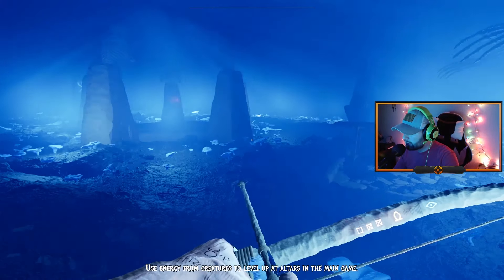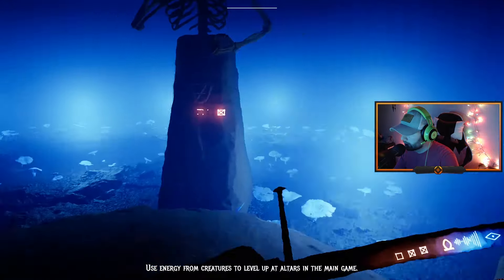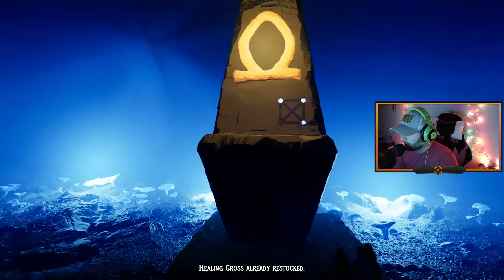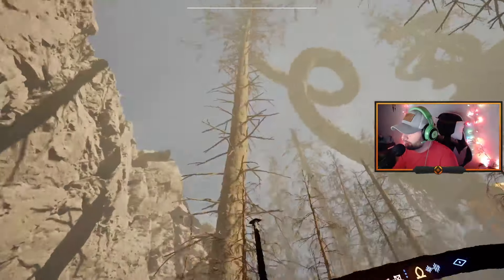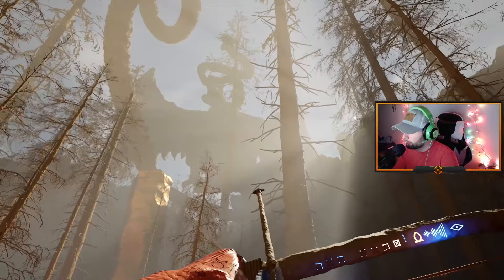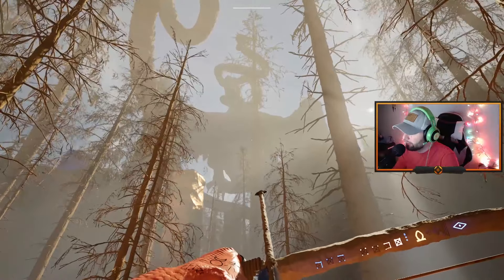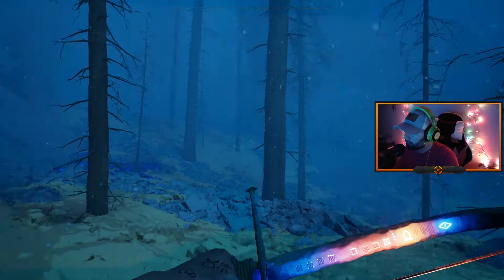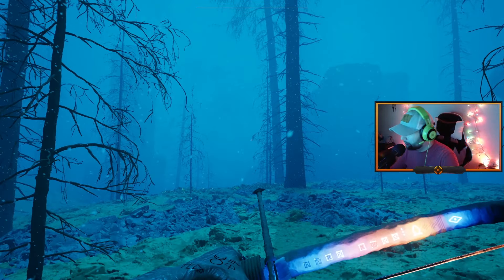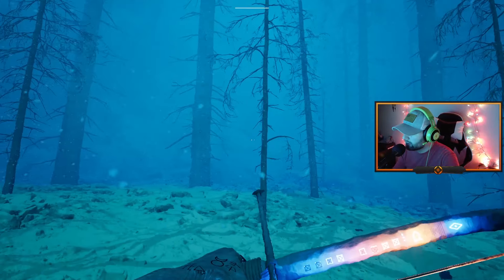Use energy from creatures to level the altars in the main game. Whoa! What is that — a giant bird with a snake wrapped around it? It showed me like... winter. It looks like a giant tower there as well. So I guess winter is a thing.